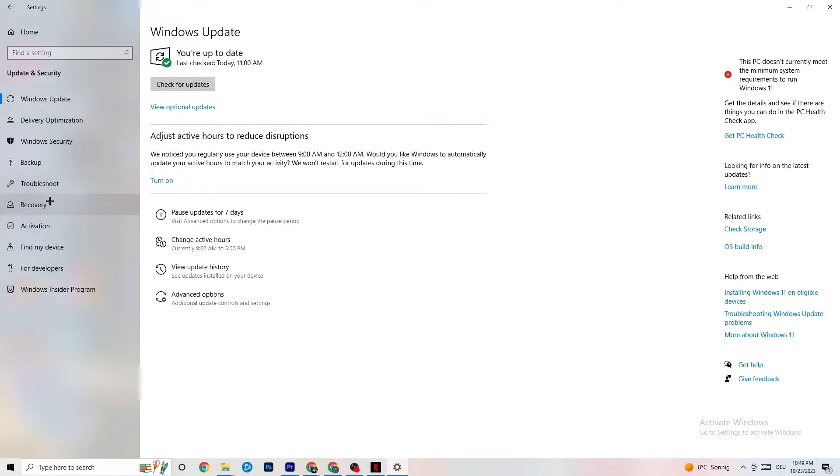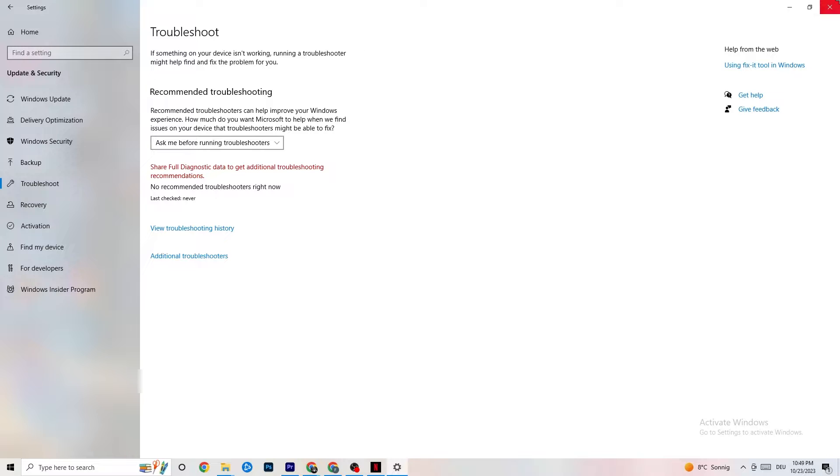While you're in Security and Windows, click on Troubleshoot as well. Use your system to find any kind of issue or broken data currently on your PC — it will be repaired or removed. Once finished, minimize the Settings window because we'll need it afterwards.